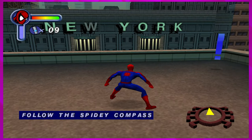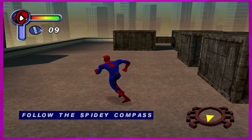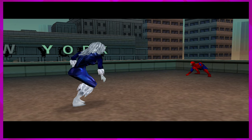Black Cat gives Spider-Man his compass. 'They've got hostages - use your Spidey compass to get to the bank quickly.' Thanks, Cat. He straight squatted down and looked at her boobs. 'Hey Spider-Man, come over here!'